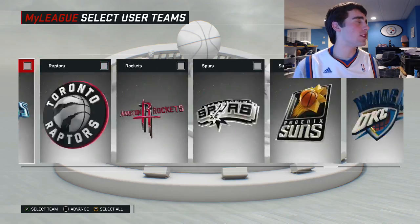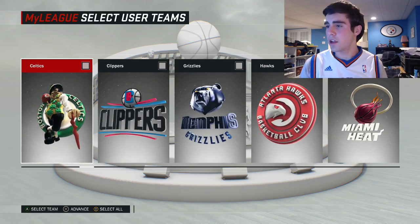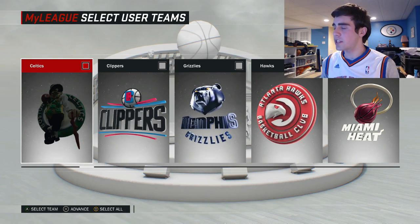To randomize this team in the fantasy draft, I'm just going to close my eyes, look away, and stop spinning on a countdown from 5, 4, 3, 2, 1 — and we get the ball to the Celtics. Okay, so we're using the Celtics.